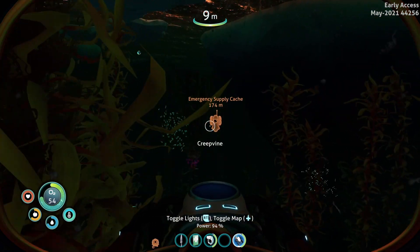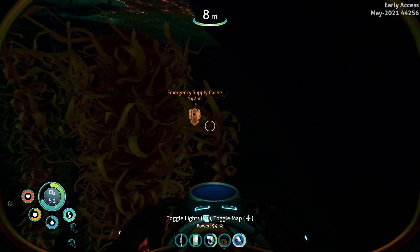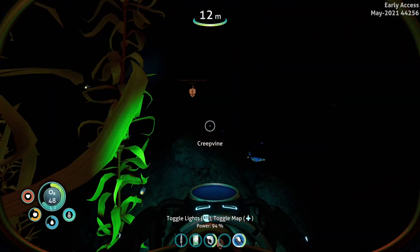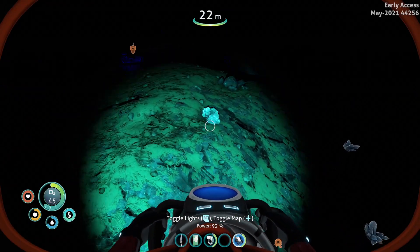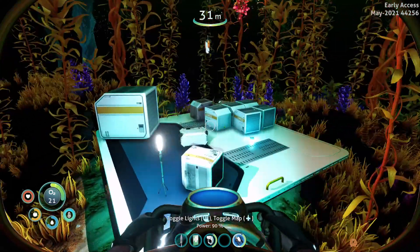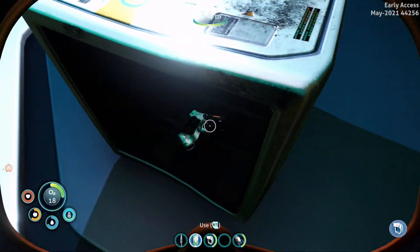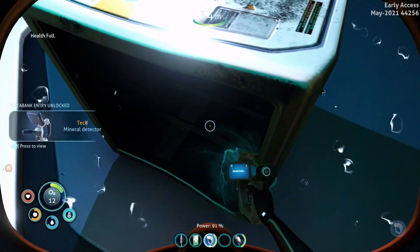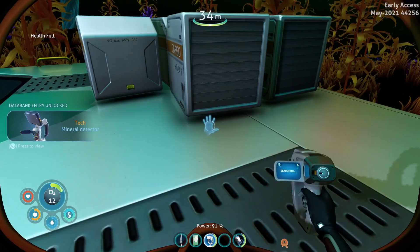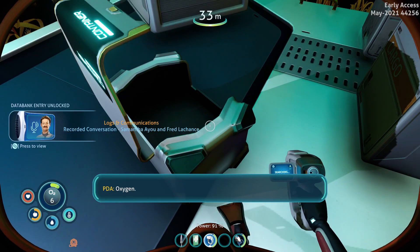We're heading off over to the Emergency Supply Cache, which is in one of the Arctic Kelp Forests. Now there are two of these forests — one to the east and one to the west — so make sure you go to the one with this little marker on. When you get there, it's very early in the game. You'll find the Mineral Detector, which is going to help you go and get lots of resources quick and easy. There's also a little PDA and various other little resources lying around — grab all that stuff too.